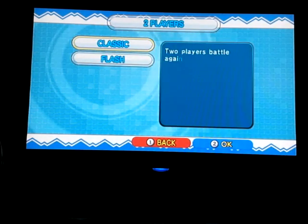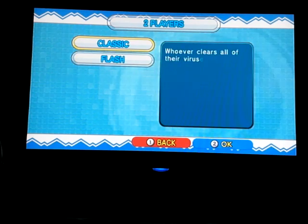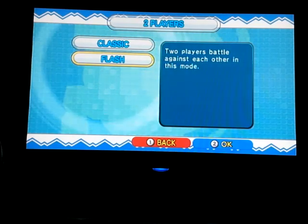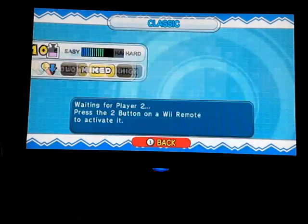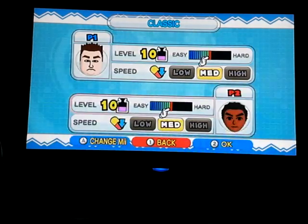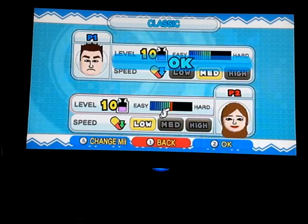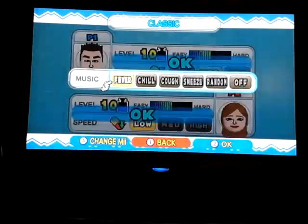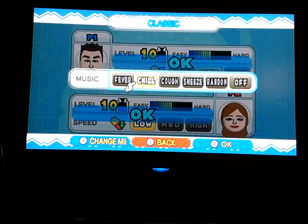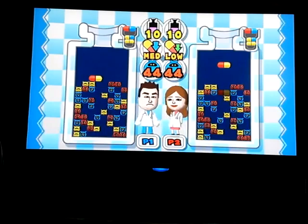Everyone knows how to play. We'll do a quick playthrough. The only difference between Classic and Flash is: in Classic you just do the normal game; in Flash there are specific viruses you have to break down before the other person. You have to press 2. I'll just go with the defaults. You get your Mii, and you still have the classic music — Fever, Chill — and then there's Cough, and my favorite, Sneeze. You can see our Miis are dancing.